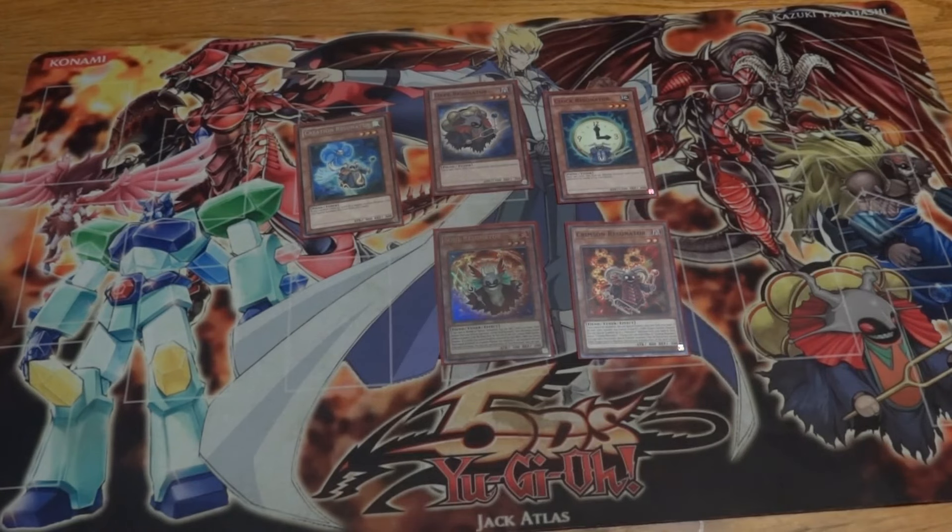Now for the spell cards — basically resonator support, fiend support, and Red Dragon Archfiend support. Finally Jack has a lot of really good spells. One of the flaws with his old deck was that he didn't have many good spell cards, so you just filled it with monsters and traps and stalled until you got your pieces. Now he has a lot more search power, protection, and consistency. We have Resonator Call, then Resonator Command — another search card for a resonator or level four or lower fiend, and it's a quick play. Then Resonator Engine for additional resonator support.